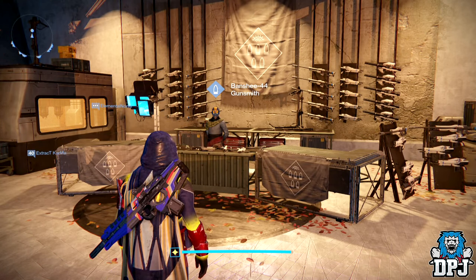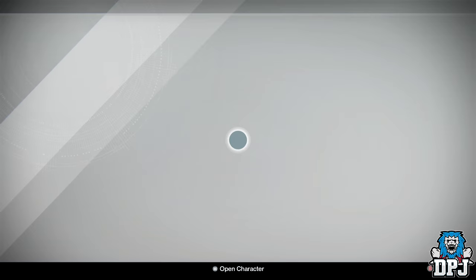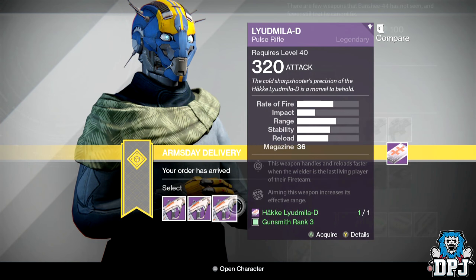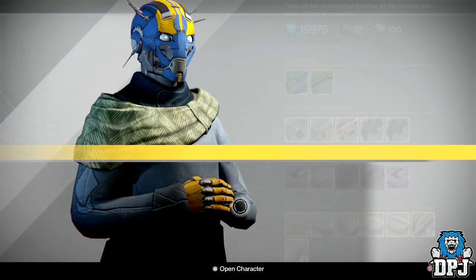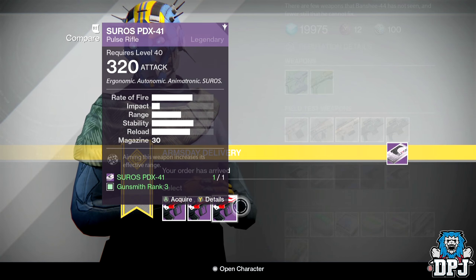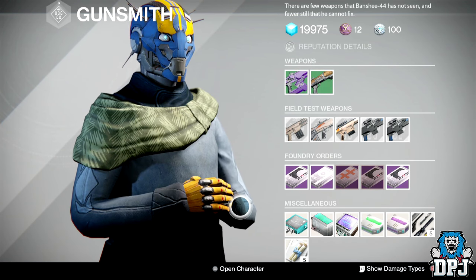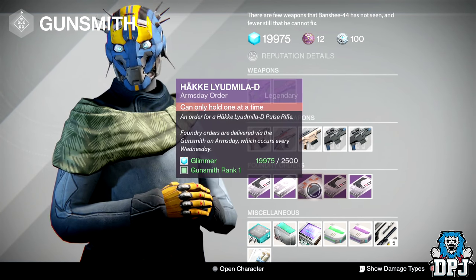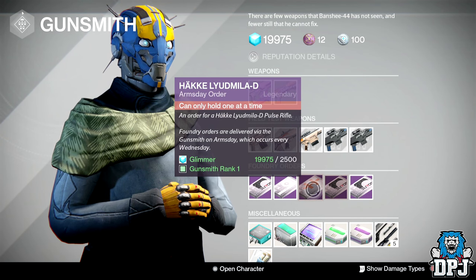The reason behind me making this video is basically because the gunsmith has brought this weapon this week, so I suggest you guys go and pick it up now. I already have one — I'll show you guys mine in a quick second — but I've actually bought another one which I'm waiting on. I'm waiting for that perfect roll of hand laid stock, counterbalance, and something like glass half full, because that's the roll you want to look out for. Also, the PDX 41 is pretty decent too and it's another one I'm waiting for. These two pulse rifles from the gunsmith are incredible weapons. The Lew Miller D is definitely the one you want to pick up — if you've got the space, get this weapon and hold out for a perfect roll.